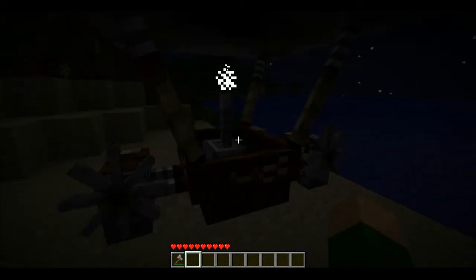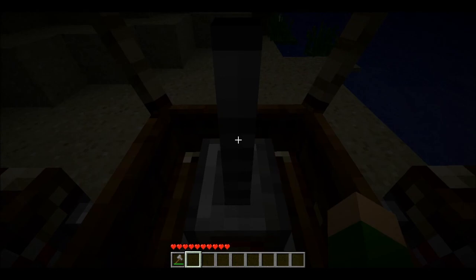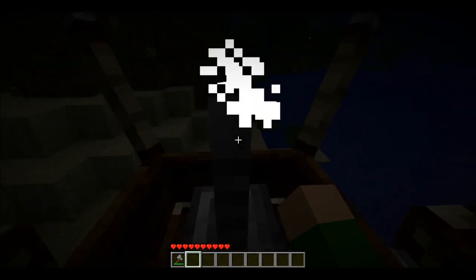I've just plonked my airship down. Right-click on it to get in it, then press I to open the airship inventory. You can put items in the airship, put the fuel in, and then put the arrows in if you want them as well. Then press space to lift off.